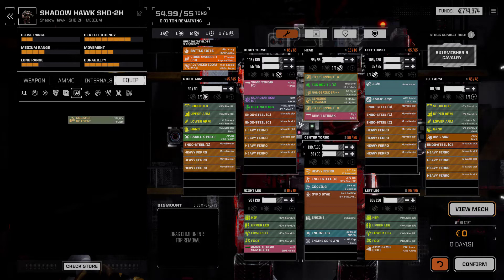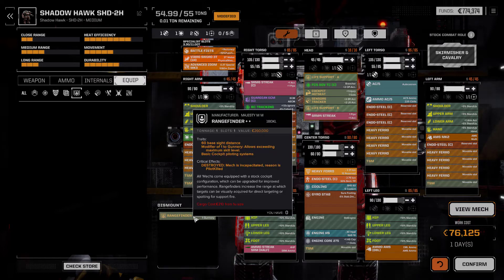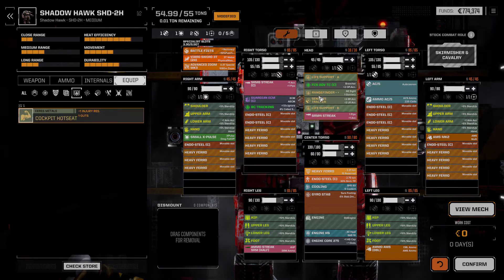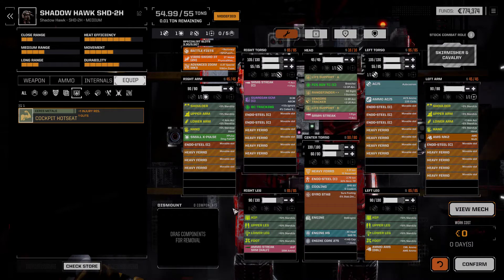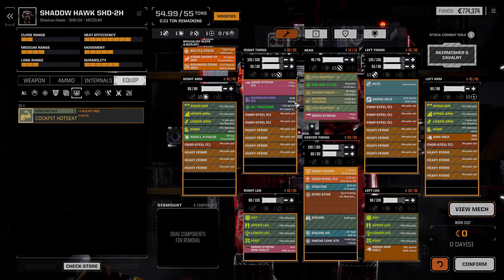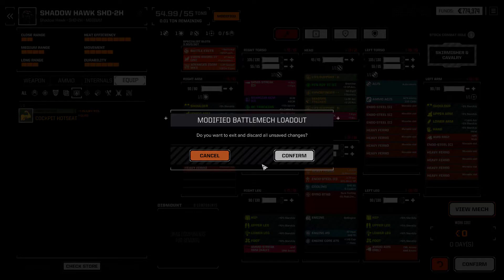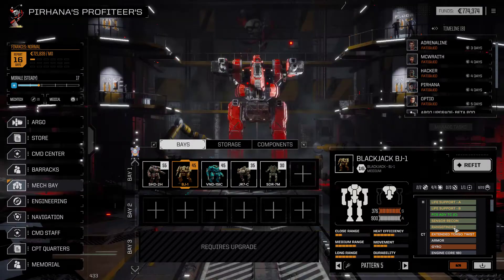The Vibrosword doesn't really help all that much. Where does it go? What does it replace? It replaces the rangefinder. Because it is kind of needed at the moment, we'll leave the rangefinder in there. I don't think we need anything else at the moment. What are you running? Rangefinder. Sensor recon. You've got stuff.